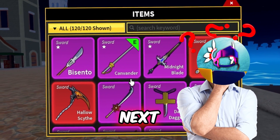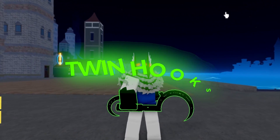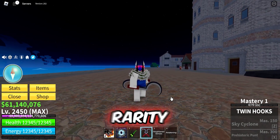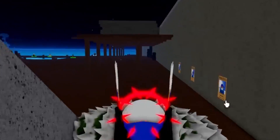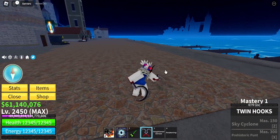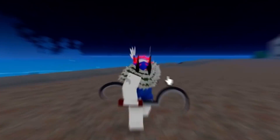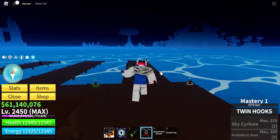I was thinking about what sword to do next, and I came to the conclusion that we have not used the twin hooks yet. Look at these twin hooks - they just look amazing. This is the only rare rarity in the third sea. These twin hooks are the only rare sword; all the other ones are legendary and mythics. We have one and two swords, so that means it's dual wielded - we can slash with both, so it's kind of fast. The only two swords that have this are the Cursual Katana and the Dual Katana, so this is gonna be a very interesting one. I feel this is very underrated.